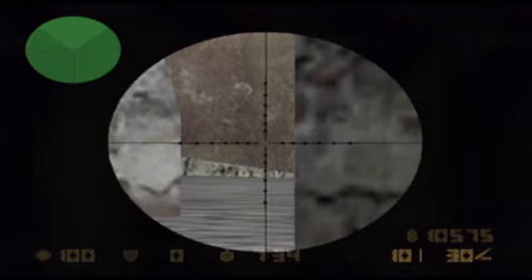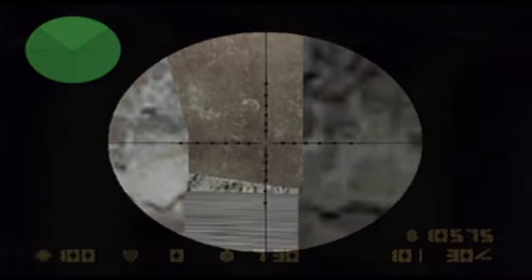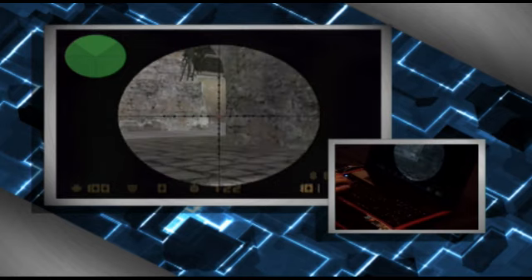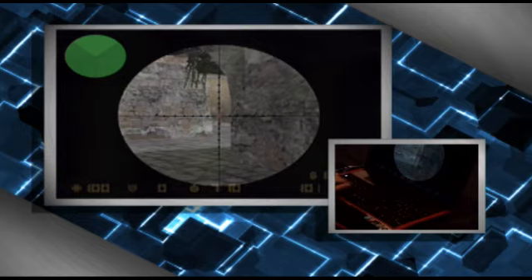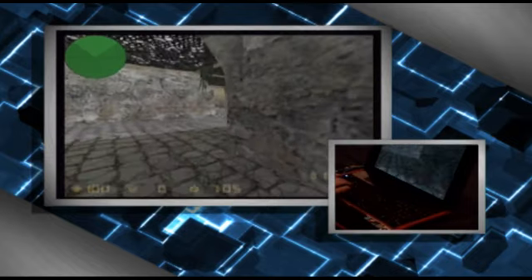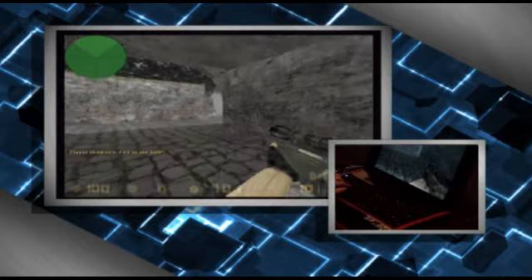I like to double zoom in this angle more than single zoom because since this is the only place they can come from, you can be a lot more concentrated on just this area. If you're single zoomed, any small flick shot will take you to shoot through the wall, which is bad because you can only take one or two shots from here at most. When you're in a position like this, definitely double zoom — especially if teams know you're going to be opping mid, they're going to throw a smoke grenade.